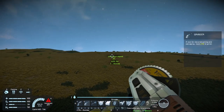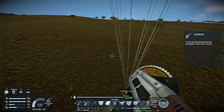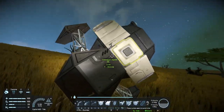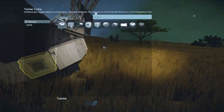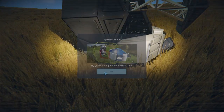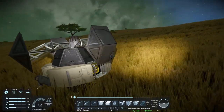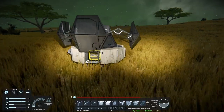Here it is - you can see the parachute. Opening it up: a pajamas grinder skin, 2000 space credits, and 41 steel plates. So pretty useful - you can also just grind down the pod itself.